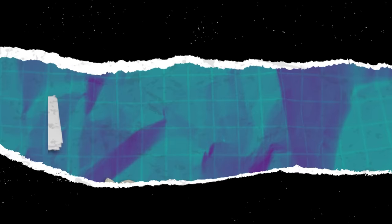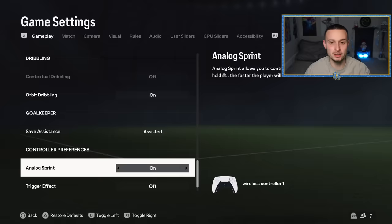Tip number three is jockeying, and I think jockeying is one of the most important things when learning how to defend. How to jockey is really simple — you just hold L2 whilst defending. What I'd recommend is going into your controller settings and putting analogue sprint on. And once you have that on, we're going to do something called speed jockeying.